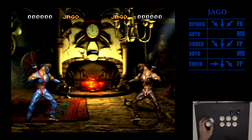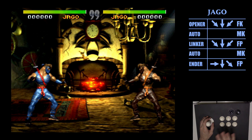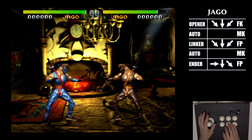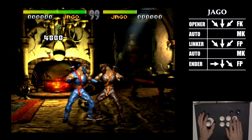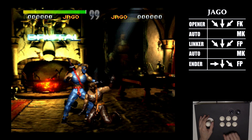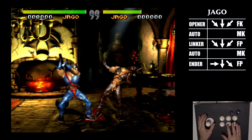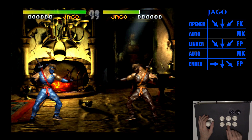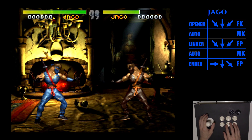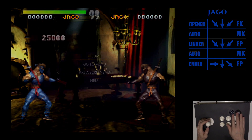Again, you can take a lot of different paths, but all of them are going to be the same five parts: opener, auto, linker, auto, ender. With Jago, we're going to do a fierce wind kick — that's our opener. Then press medium kick for our auto. His linker is the laser sword, which is rotate down back fierce punch. After that linker, we have different options, but we'll go with medium kick. That was opener, auto, linker, auto. Then we'll do an ender — his four-hit ender is a fierce dragon punch. And we've got 13 — that's a killer combo.